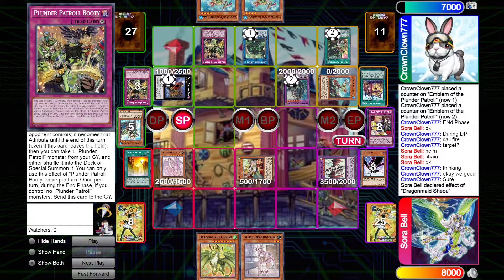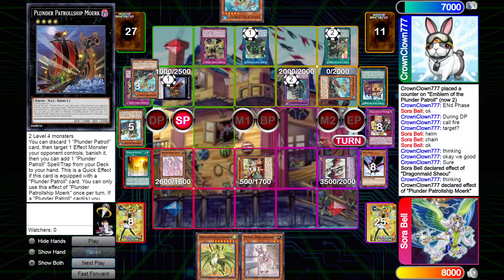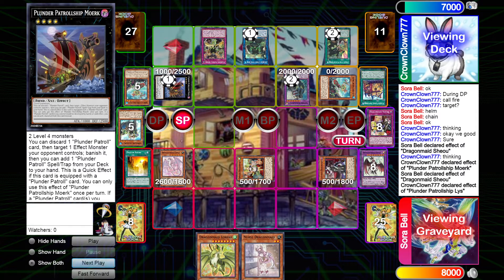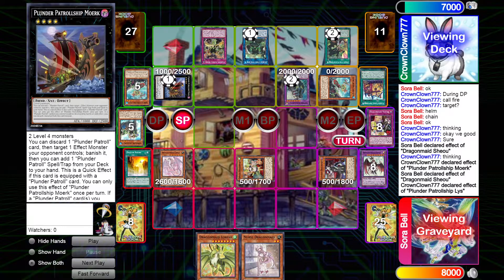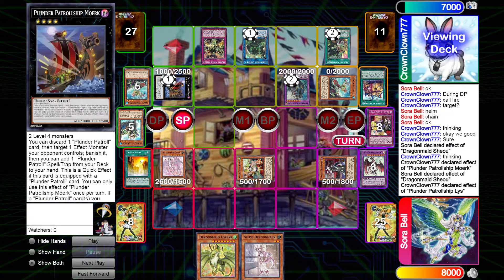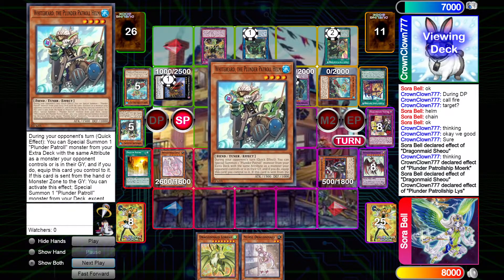Right here I'm gonna use my Show effect in the standby and he's going to chain the effect to banish, and I'm going to negate, and he's going to chain to destroy. By doing that he prevents the banish of his Moork, which is funny because this negates and destroys. This all played out fairly nicely for me because I baited up both of his interactions during the standby phase before I committed any of my Normal Maids effects.